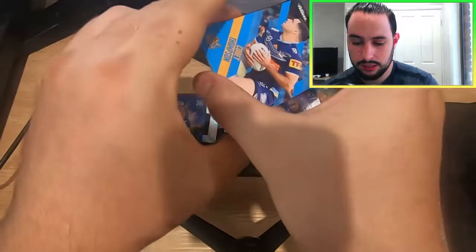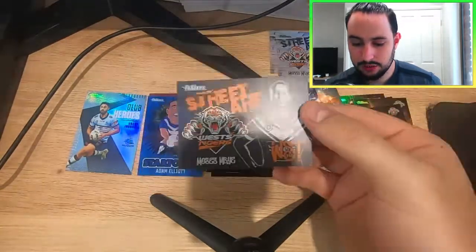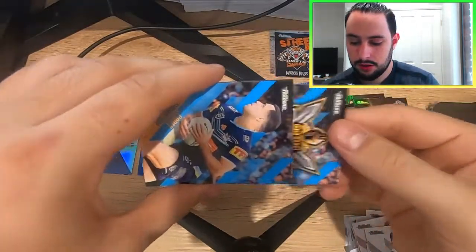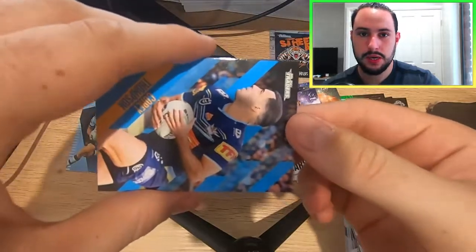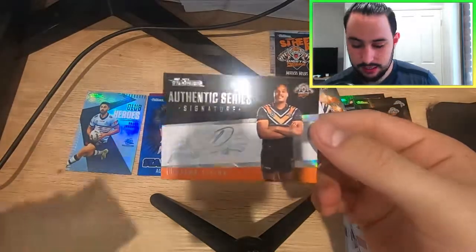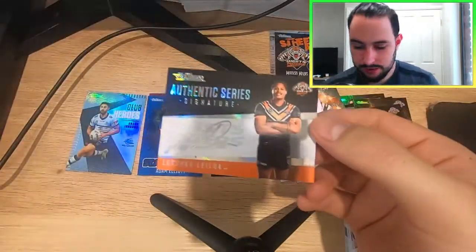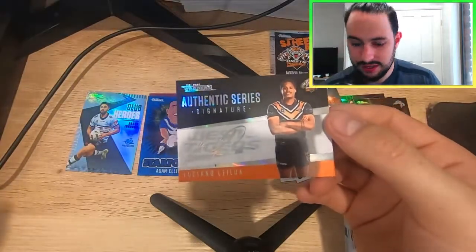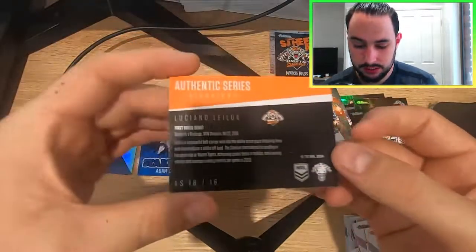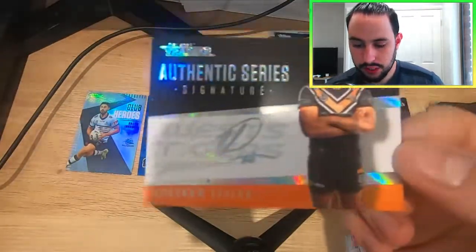The next card was the Black Street Art — it was a Moses Mbye Black Street Art right there. So the black and the white. And now the last card. As I said, it was a West Tigers box because we got a Le Chano Le Lua Signature. It is the regular version — it is not the white or the black version, which is a little bit upsetting, but we take a signature where we get it. Le Chano Le Lua right there — number 16 of 16. So the West Tigers box there with a very cool signature.